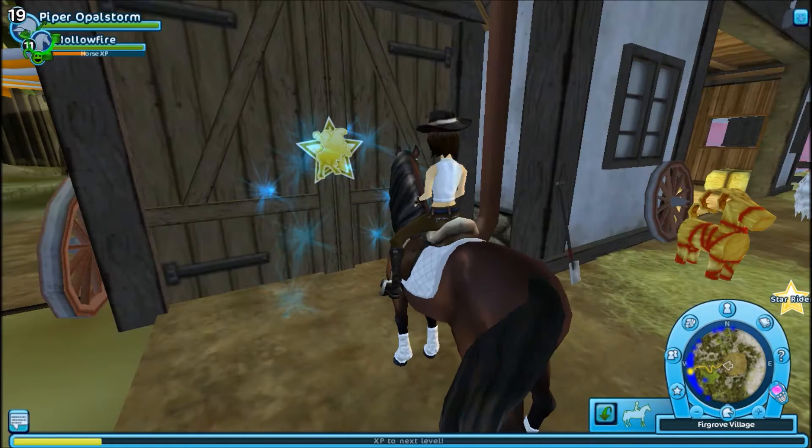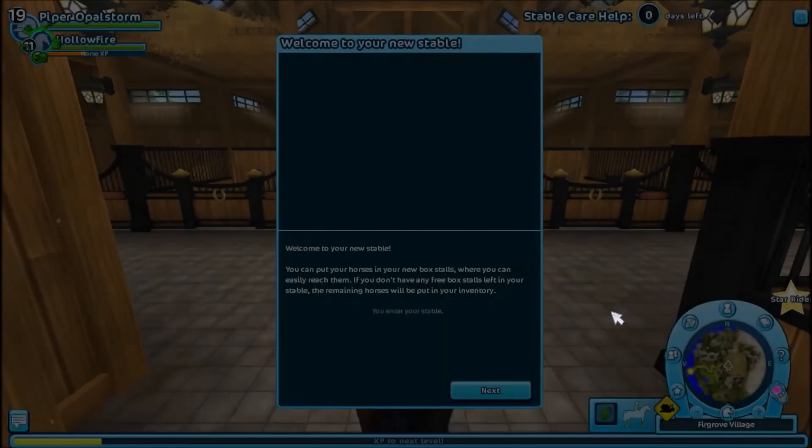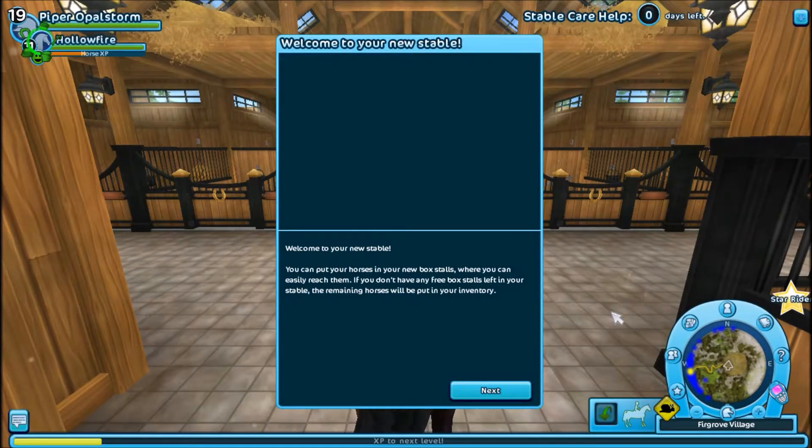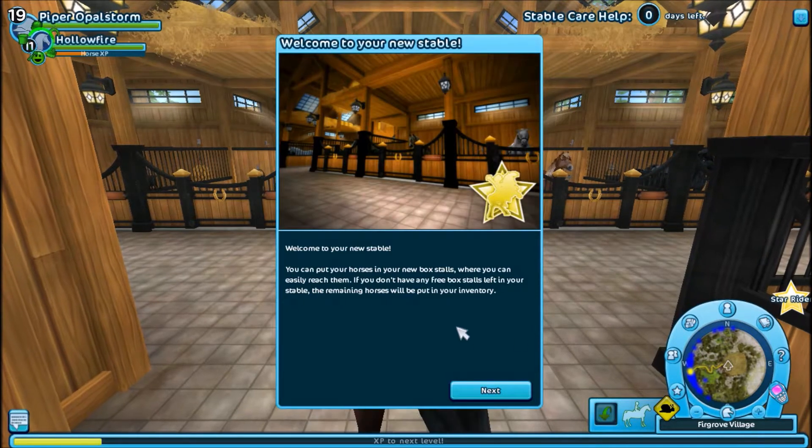But the moment has now come — why don't we go inside? That's so pretty. I love that new loading screen. The character looks nothing like... Welcome to my new stable! You can put horses in your new box stalls, where you can easily reach them if you don't have any free box stalls left in your stable.